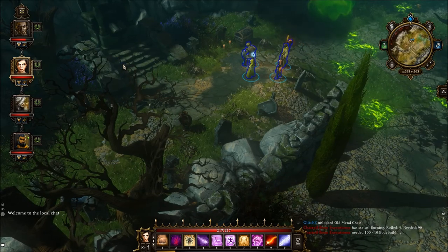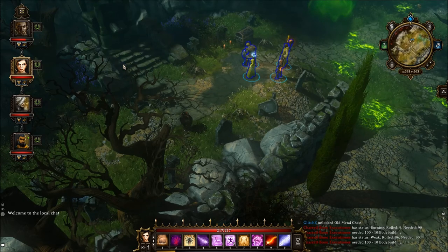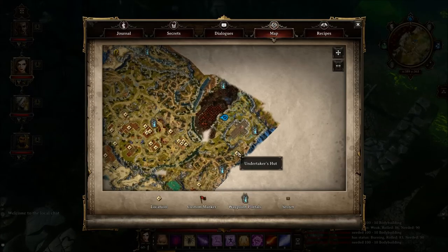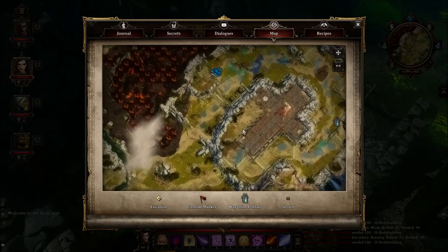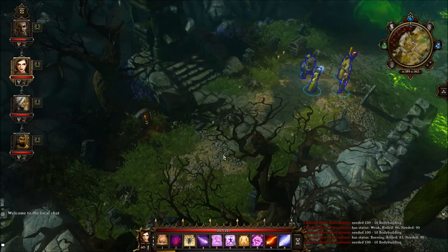Hello guys and welcome back to another guide on Divinity Original Sin. Right now I'm going to show you where to get a chest that can drop two legendaries and a unique item at the same time. First of all, you need to head to the church area, about over here, where there are a lot of burial mounds.